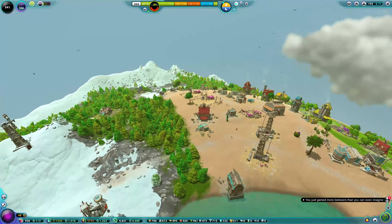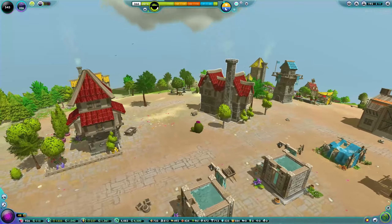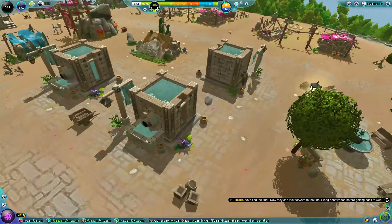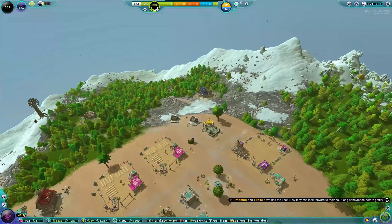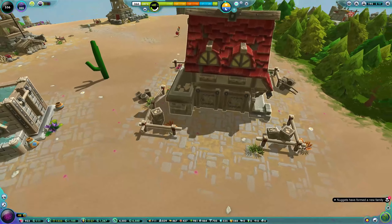Welcome back to another episode of the Universe Sim. We left off with the medieval buildings being upgraded — most of them have finished now, looking very nice. It is a very well made game in terms of graphics. You can see a lot of the buildings have been upgraded, and the courier huts have been built.